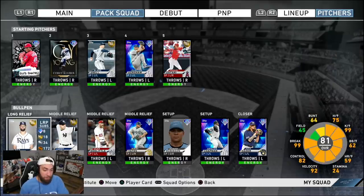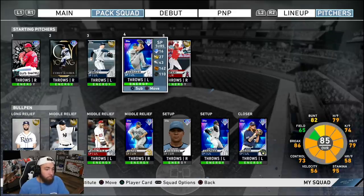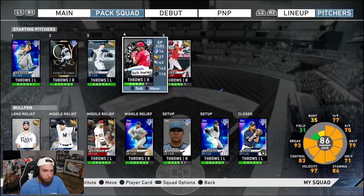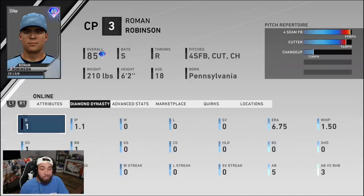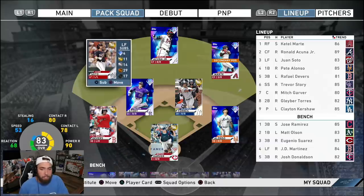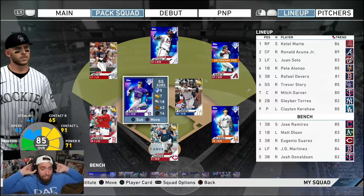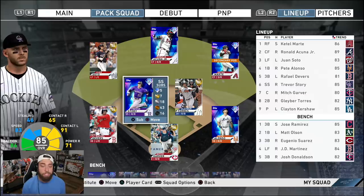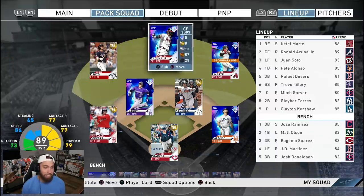Rough go — no diamonds, not a lot of packs. We got mercy ruled and Sixo Sanchez got lit up. Gonna throw Kershaw in the next one and then probably Kluber after. Roman debuted and gave up a solo shot, but other than that he actually looked pretty good — that was a really good swing, fastball was down out of the zone and the opponent just barreled it up. Good player, tough matchup, breaks went his way. GGs to my opponent — he smashed the ball.